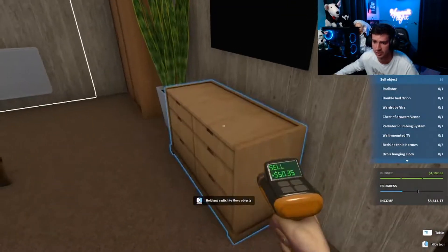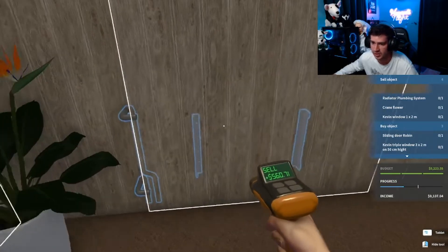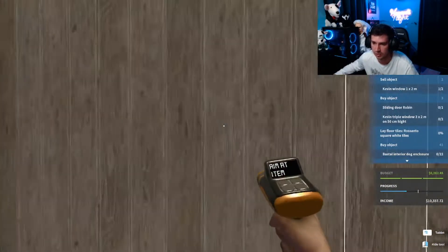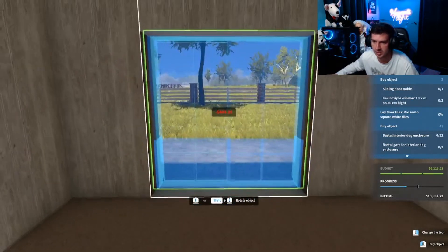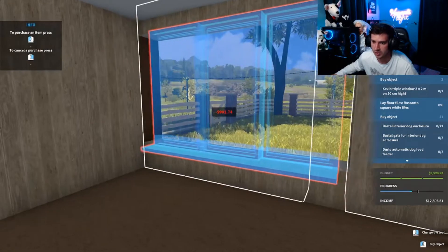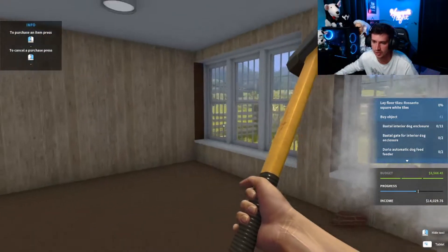Alright, we've got to sell a bunch of stuff in here. Evidently they don't want TVs in their house anymore. We've got to sell the radiator — what the fuck? We've got to sell the windows too? A butterfly just scared me. We need a sliding door — okay, you want the sliding door here. Look how easy that was. Now we need two of these big windows. If only it was this easy in real life.